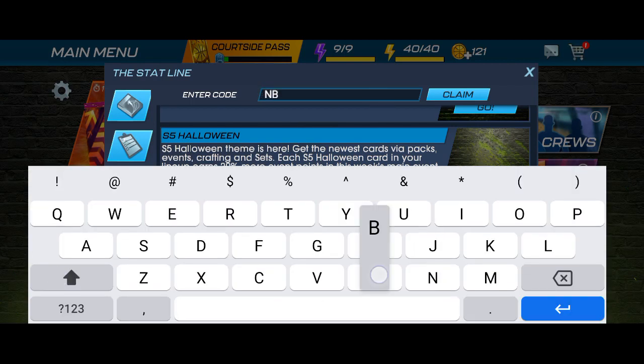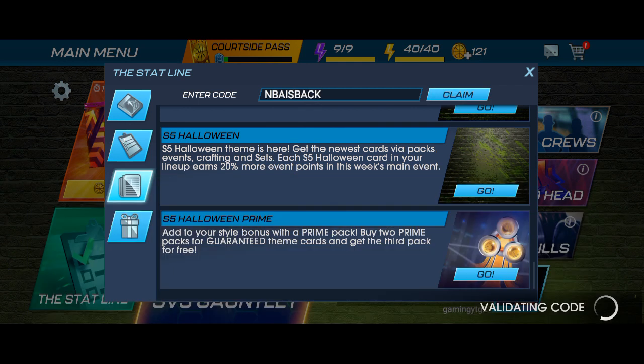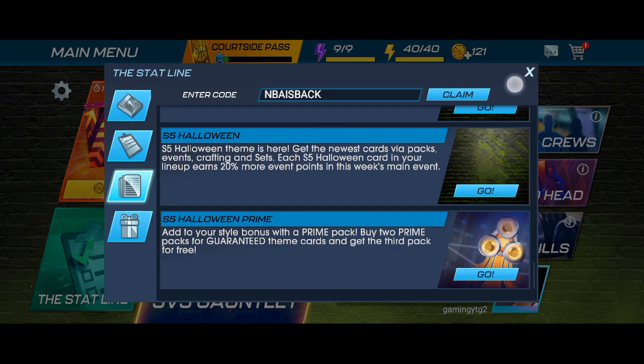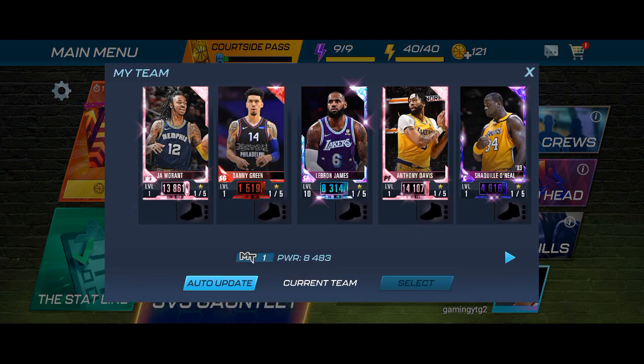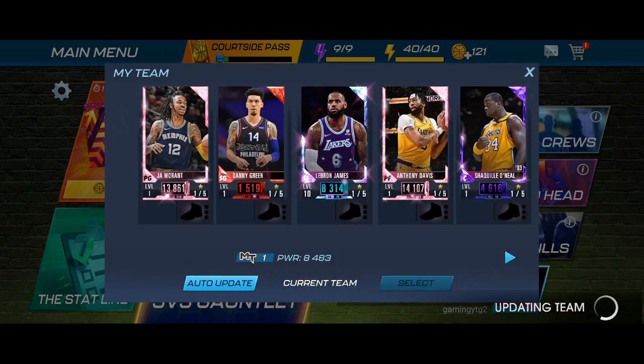Our today's code is NBA and the code is now back. After you enter the code, simply press the claim button. As I pressed it, it is showing that the code has already been redeemed — I have already redeemed this code for that amazing player JA Morant. This is the player I got by using the code I shared with all of you.